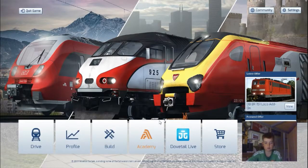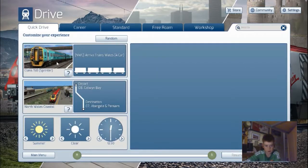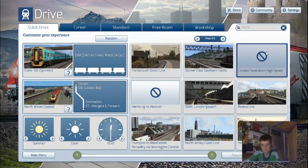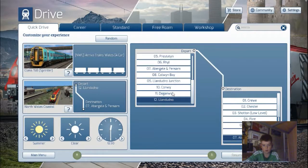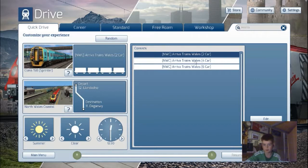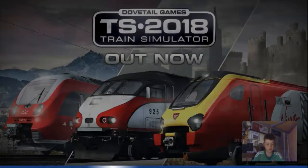Here we are back in Train Simulator - let's go into Drive and see what we can do. Let it open up. We want to do a Quick Drive - let's see what is there. Let's go on the North Wales Coastal. Oh cool, this is interesting. We'll do a short one - play at 12:30, that's fine. So guys I will see you when we get into the scenario.